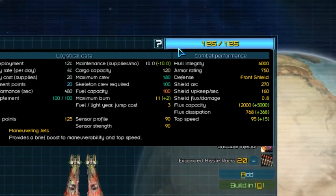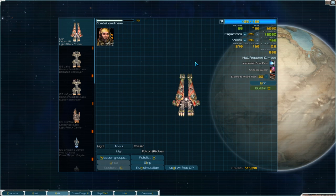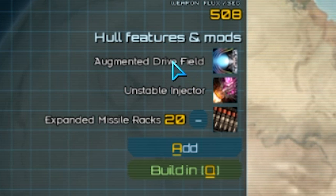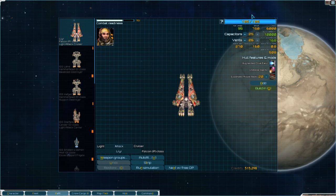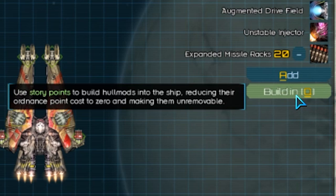Now each ship will have these ordnance points up here. The amount you get depends on the ship - bigger ships get more while smaller ships get less. Everything you add onto your ship, whether it's weapons, capacitors, vents, or hull mods, will cost a certain amount of ordnance points. So you'll need to balance out what you put on your ship and stay within your ordnance point limit. You can build in mods onto your ship using story points to make them not cost any OP, but we won't be getting into that right now.